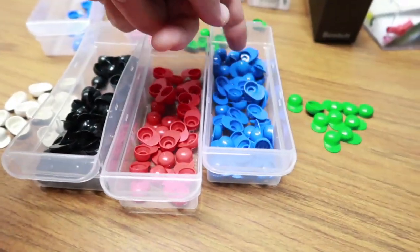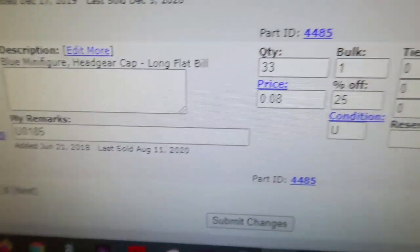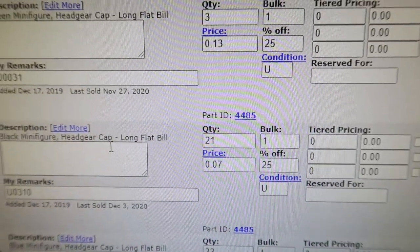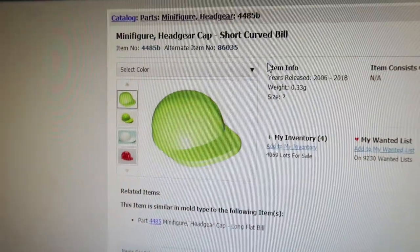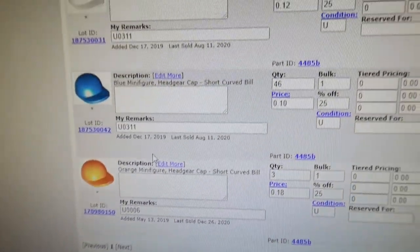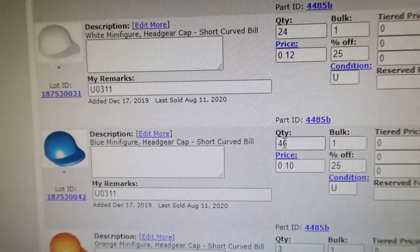Adding them up - guessing there are a few hundred here. Almost 50 between those two, another 50 in there. This last sorted was June 21st - there are still 33 of those left. These were added December 2019 - 21 of those, three of those. White ones only one so far. The old curved short bill - 46 blue. I did this December 2019, a year ago, and I should probably lower the price a little bit since I have so many now.